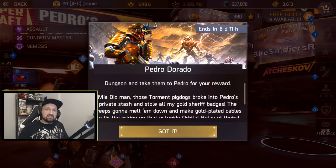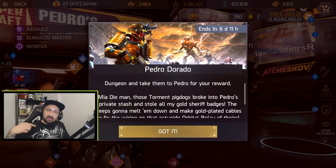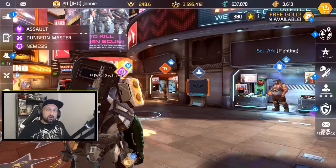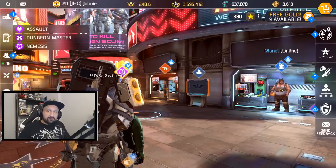With update 0.6.2 we now have events every week because of the new improved Genesis system. Pedro Dorado is live right now with six days remaining. They said we will have six rotating events and every week there will be something to do with exclusive rewards. There was also a very annoying bug where you always had to inspect your teammates before going into the game, but they seem to have fixed that.